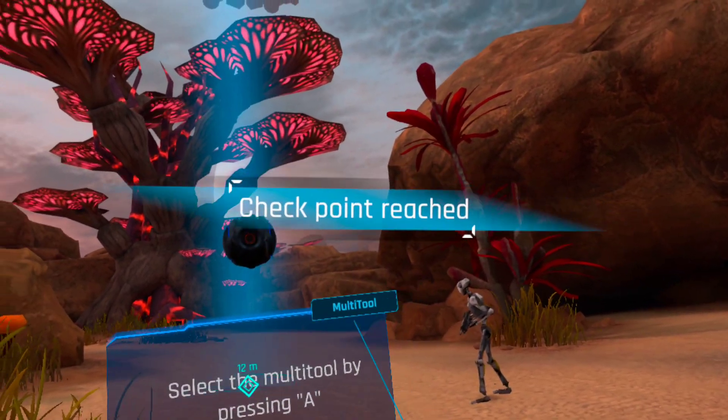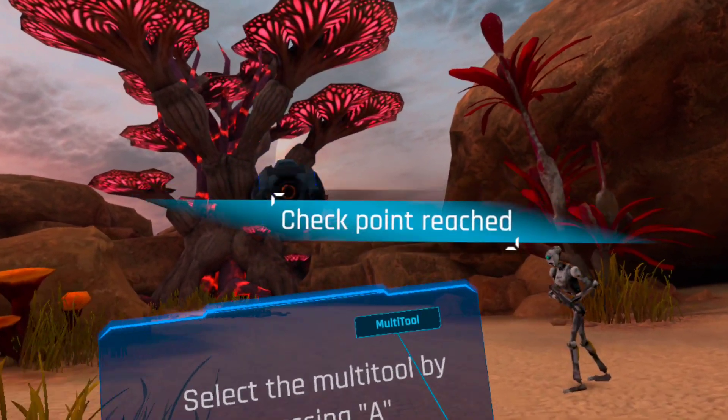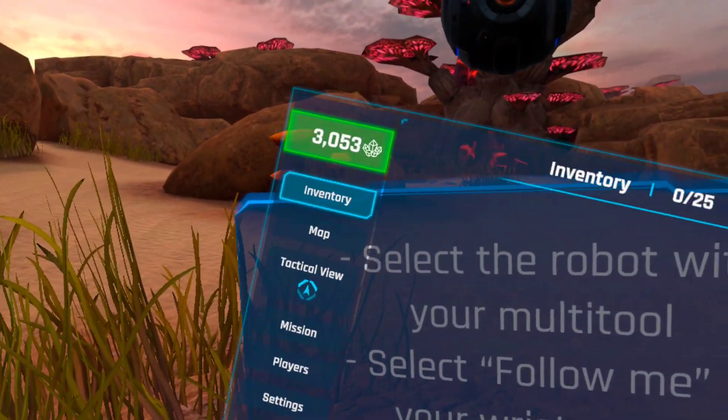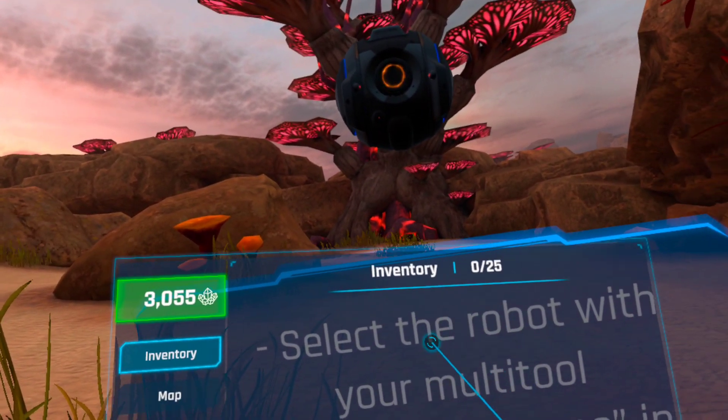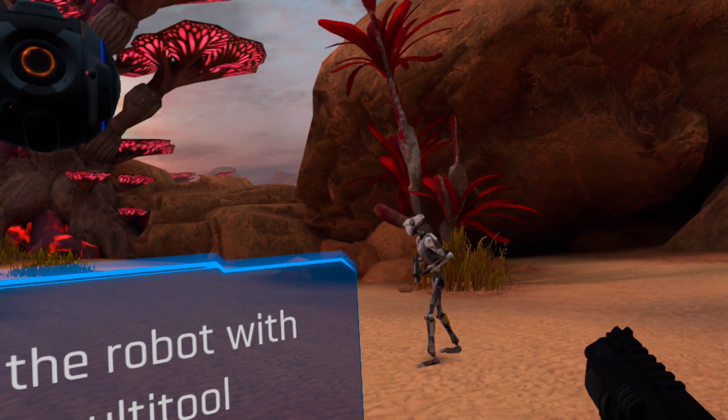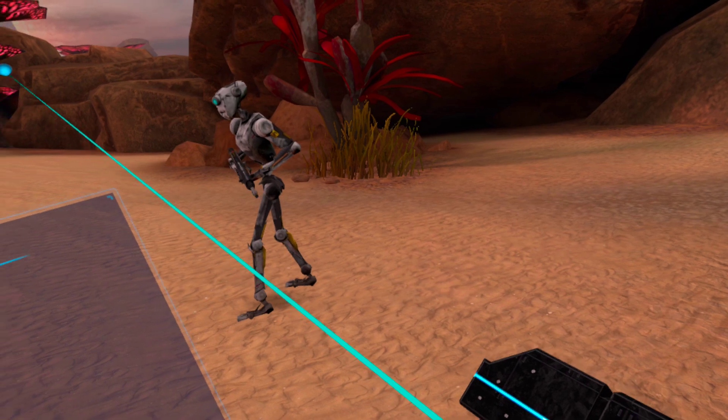This combat robot will be very useful — it will help us fight the bugs and we can even control it by using the multi-tool. Now aim the multi-tool at the robot and press trigger to select it. You can give it orders such as move to a point or defend an area. Try to make the robot follow you.